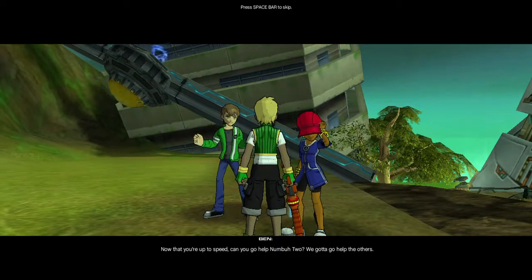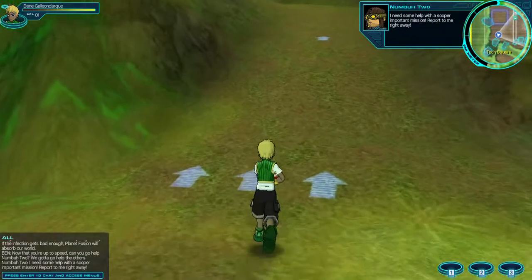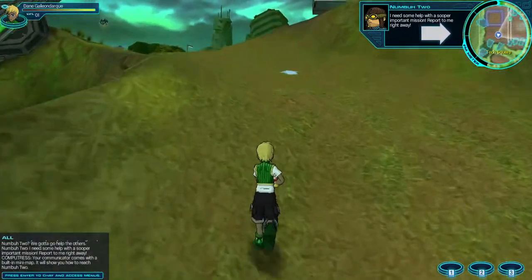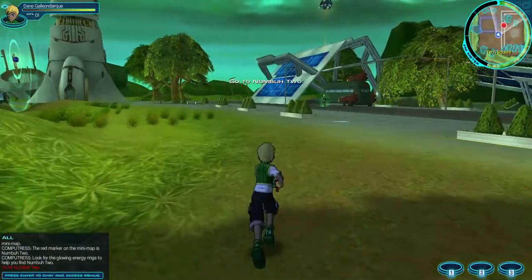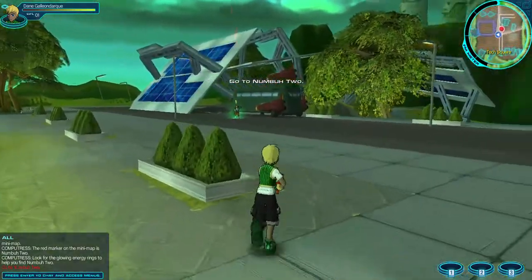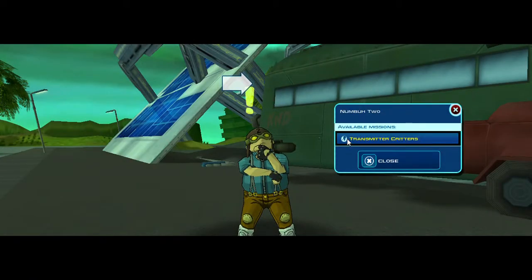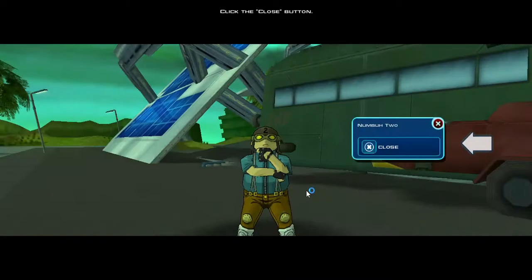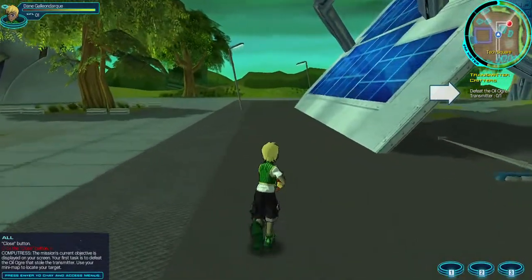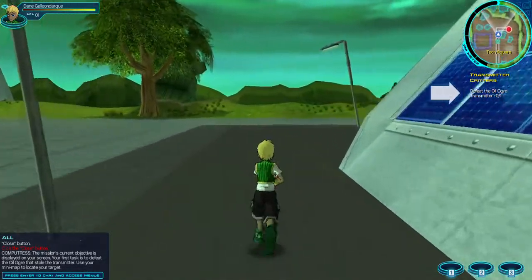Now that you're up to speed, can you go help number two? We gotta go help the others. I need some help with a super important mission! Report to me right away! Your communicator comes with a built-in mini-map. It will show you how to reach number two. You are the marker in the center of the mini-map. Look for the glowing energy rings to help you find number two. This attack was no accident! An oil ogre is using a transmitter to broadcast our position. We need to find that monster and get that transmitter! The mission's current objective is displayed on your screen. Your first task is to defeat the oil ogre that stole the transmitter. Use your mini-map to locate your target.